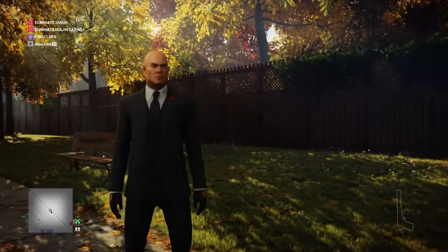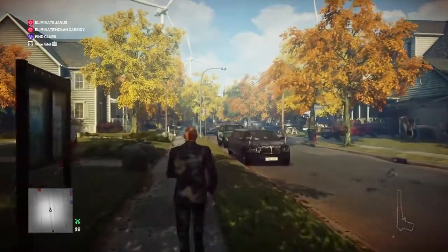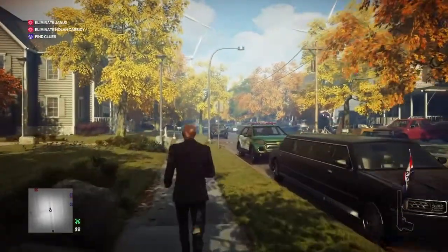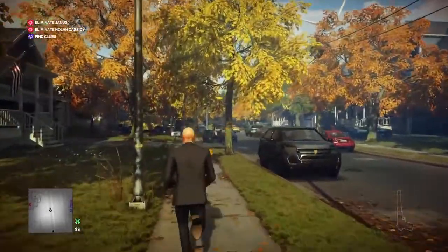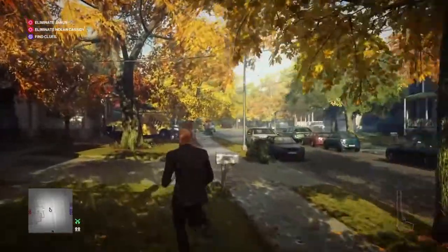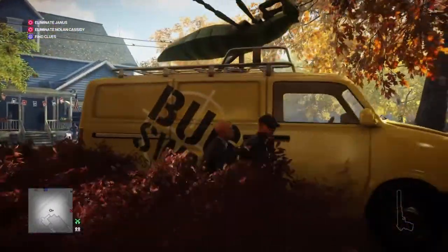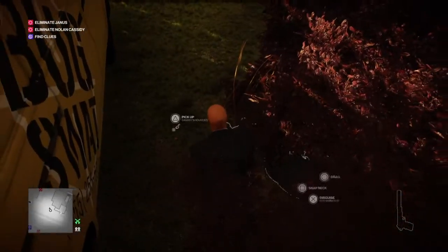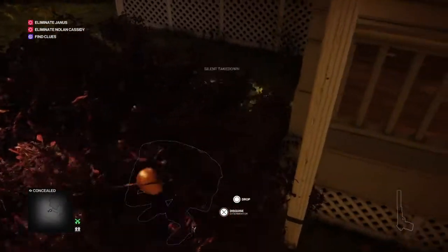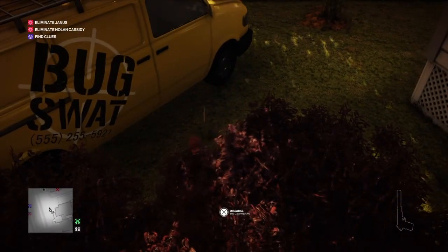This is essentially the same thing we did for the 'Hold My Hair' challenge. Right from the start we're going to make our way towards Nolan Cassidy's house, just on the left, bypass it around to the garage, and just past the garage we'll find the exterminator van. Behind it we'll find the exterminator — we're going to sneak up behind him, knock him out, hide his body in the bushes, take his outfit, and remember to pick up the two keys he drops.